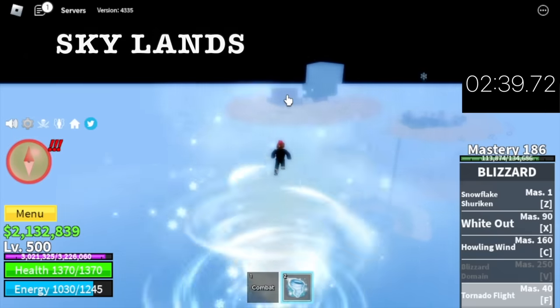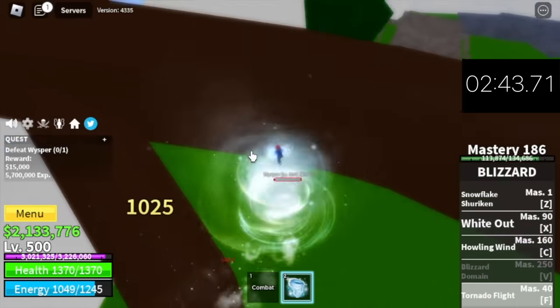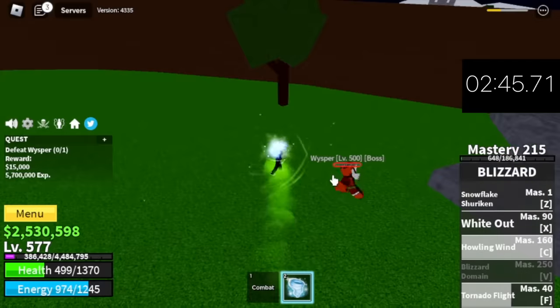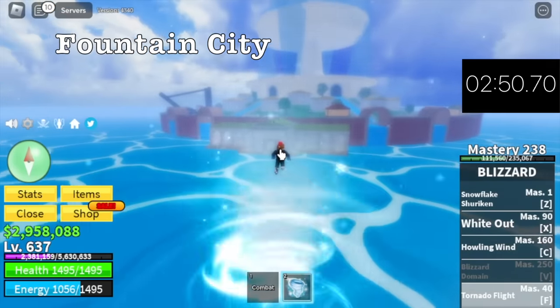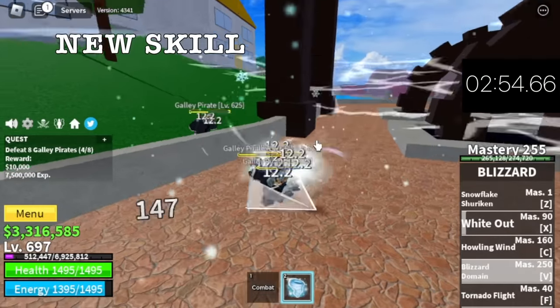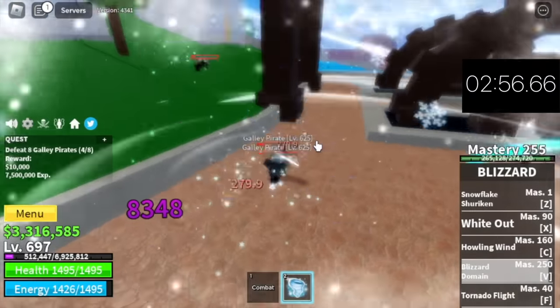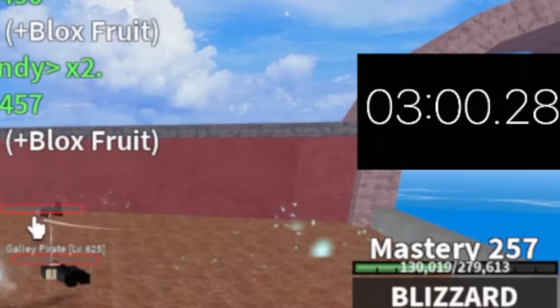After that, Skylands. Whisper is the target — just use F skill and that's enough. If you want, you can also use your Z, X, and C skill for additional damage. At 637, next up is Fountain City. Target: Galley Pirates. A new skill will be unlocked — the final skill, Blizzard Domain. And there you go — level 700 at 3 minutes!